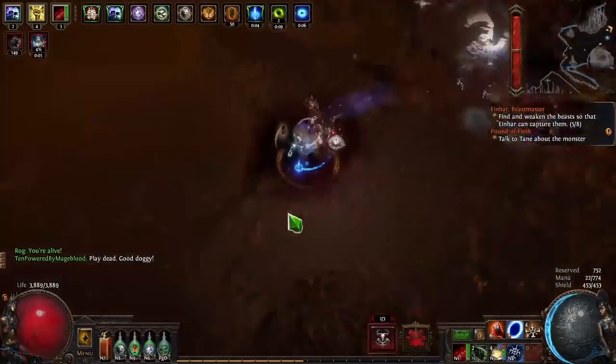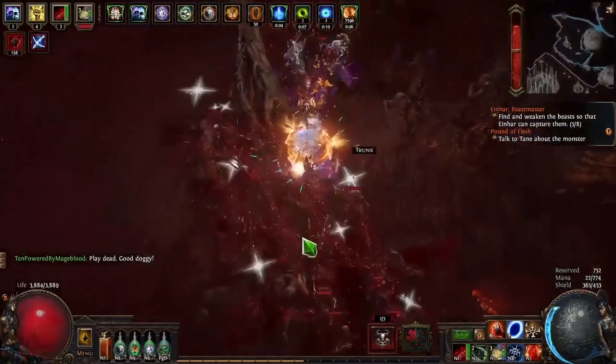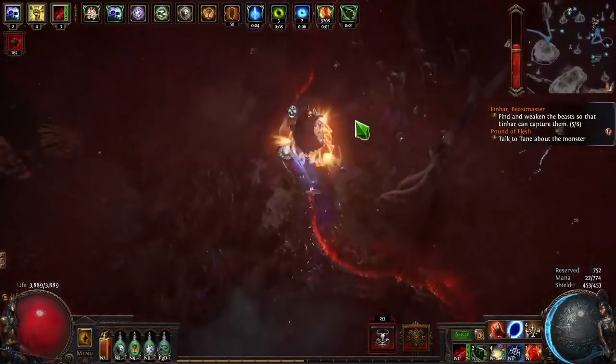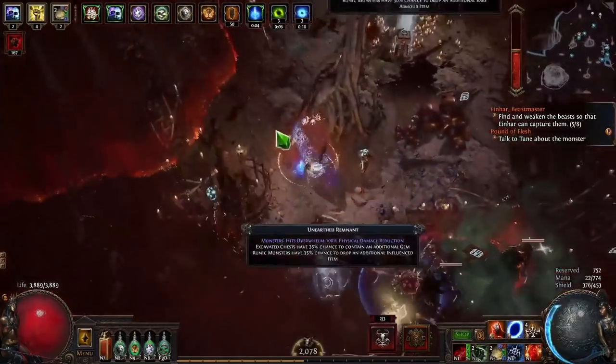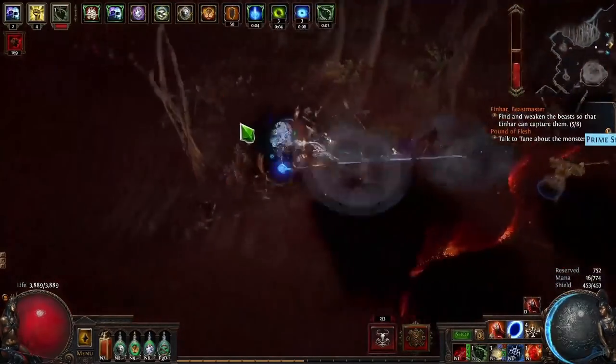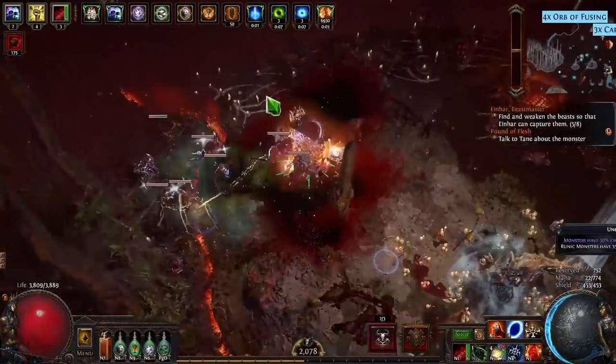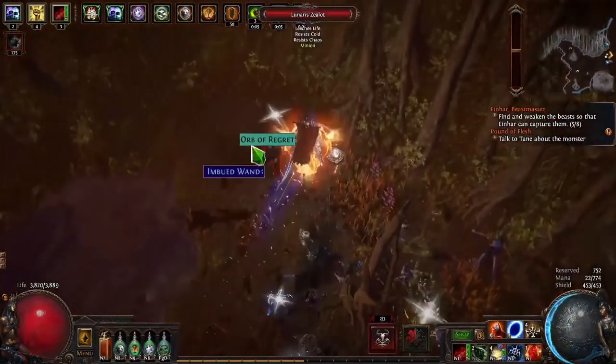Use an Elder or Hunter base to try to get increased life as a prefix and get access to an abyss jewel socket for additional damage and utility. Alternatively, if you want a really cheap belt that's great to use before you have cluster jewels, go with a Sunblast — the 80% reduced trap duration means your traps go off a lot faster, which makes your damage feel much better, and it costs basically nothing.